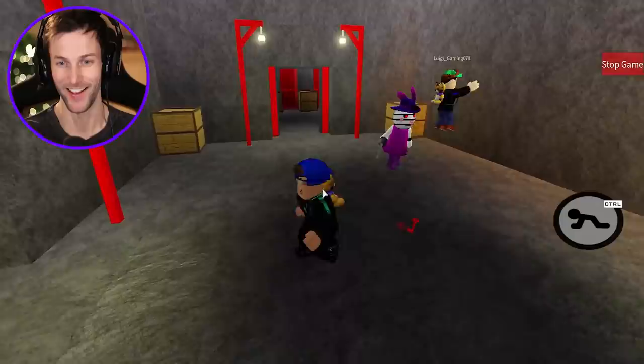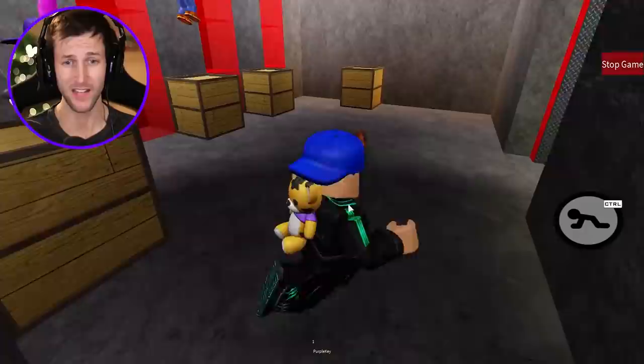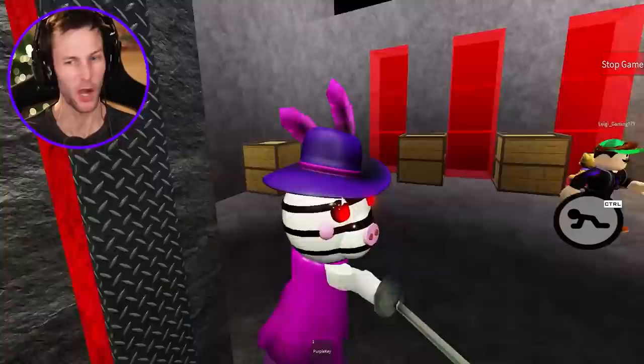Come on, Luigi. Here comes Zizzy. She's trapping us in here, but it's okay. We got the gun. He got the gun, I got purple key. That was her last black hole trap - that's not fair. Luigi, we're going down, bro. He has the gun too and all the ammo is outside. I guess that's what I get for not putting ammo with the gun. I'm going down.